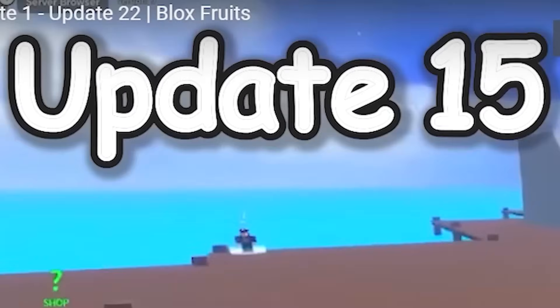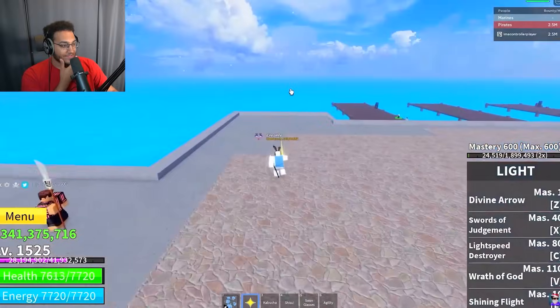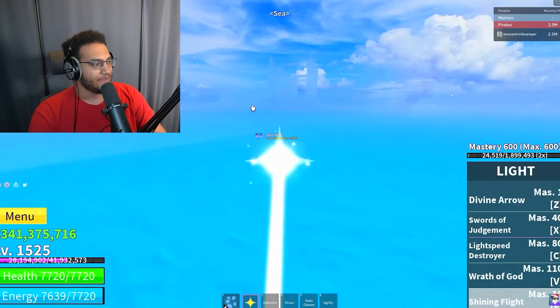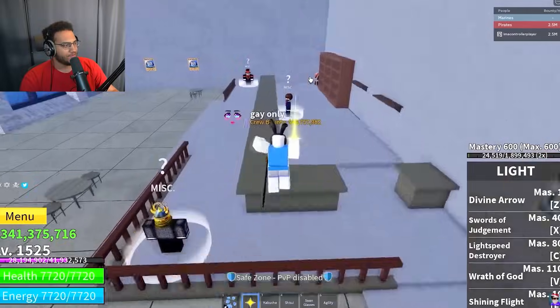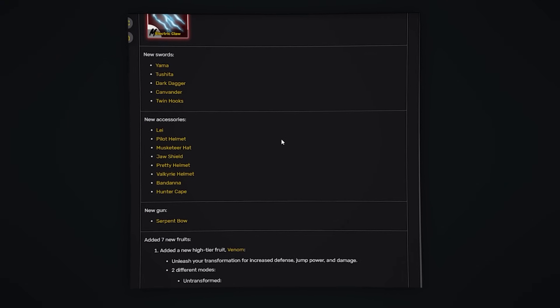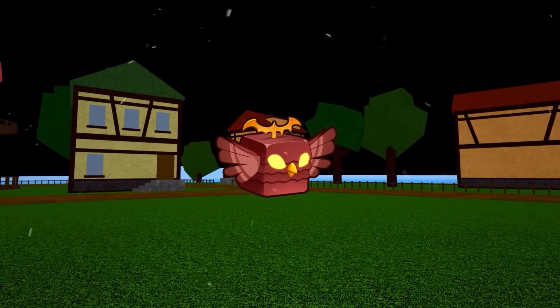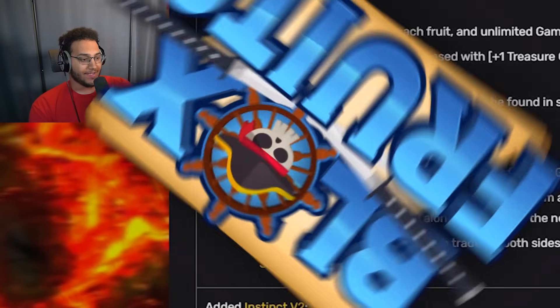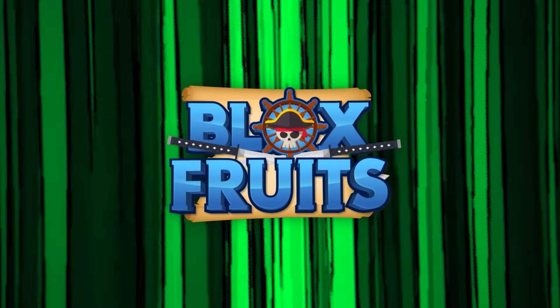For Update 15, we had the third sea — same fight to get there. Third Sea pretty much looks exactly the same, except back then they only had a few different islands. They added wanted posters, a ton of new islands, the new fighting style electric claw, new swords, new accessories, and seven new fruits: venom, spin, door, kilo, diamond, love, and falcon. They also added the magma awakening and Buddha awakening. And another major thing they added in Update 15 was fruit trading — allowing you to trade fruits between players — a feature that really took Blox Fruits to the next level.